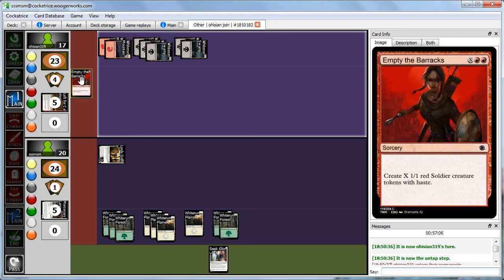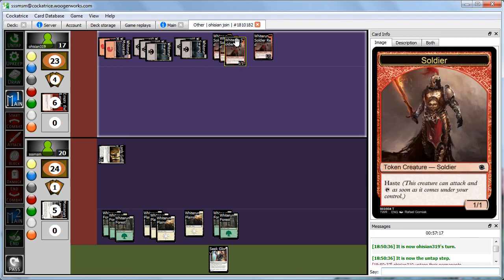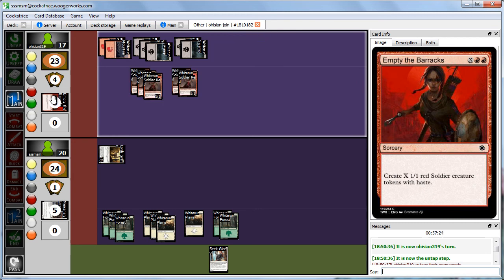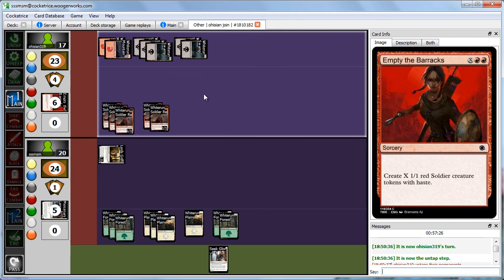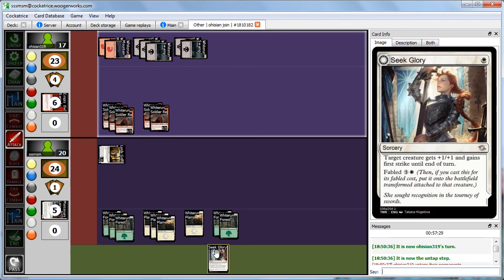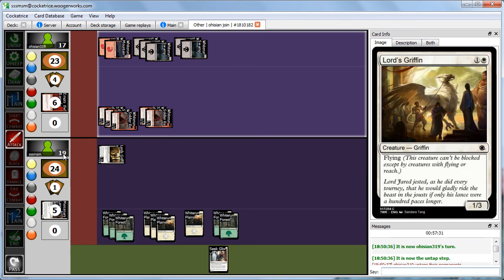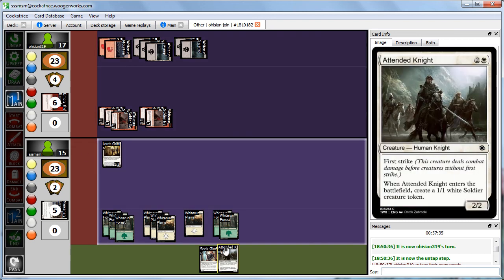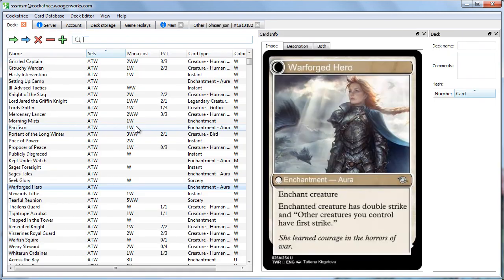Abby casts Empty the Barracks — creating five 1/1 soldier tokens, all with haste. That's really good, especially for a common. She comes in for beats — we take 1, 3, 4, 5, and go to damage. During our turn we draw Attended Knight — a 3/3 that creates a soldier token. We continue attacking in the air with the Griffin for 1. During second main we cast the Attended Knight and pass, creating our soldier creature token.